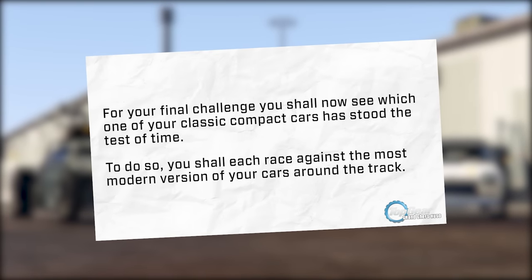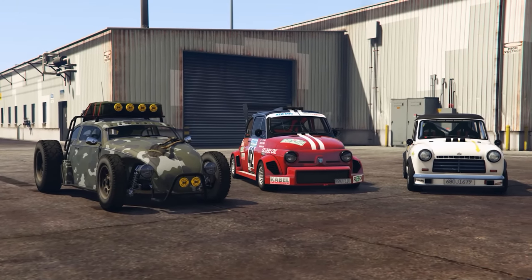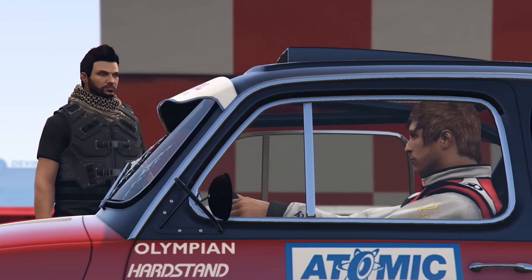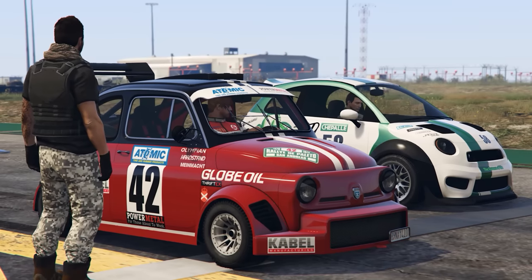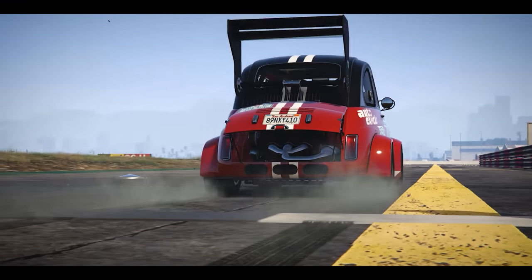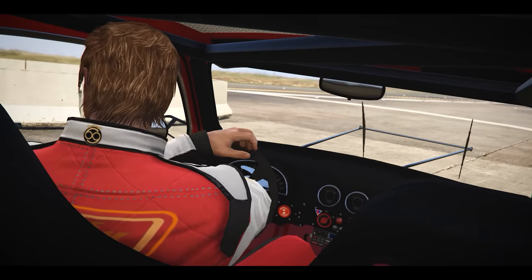For your final challenge, you shall see which one of your classic compact cars has stood the test of time. You shall each race against the most modern version of your vehicles around the Top Gear test track. It was a three-lap shootout — classic cars versus modern ones. Sam's competitor would be Ian driving the latest Brioso RA, which stands for really annoying. Sam would have a six-second head start in his classic car before Ian came to hunt him down. Three, two, one — Sam, off you go. That's too much wheelspin. Ian, remember you have to beat Sam.